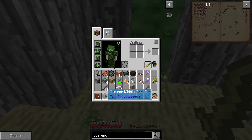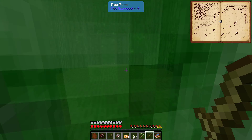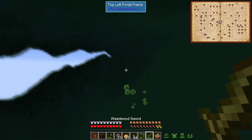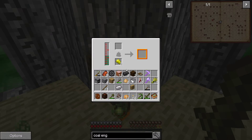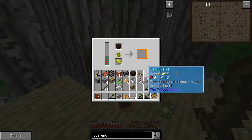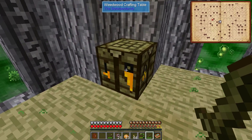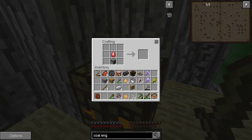If I recall correctly - and I could be wrong - I do believe you have to run it through the purifier. It's doing something. Okay, so we have our gem. We'll just use this here and put that there. Alright, so we're one step closer.